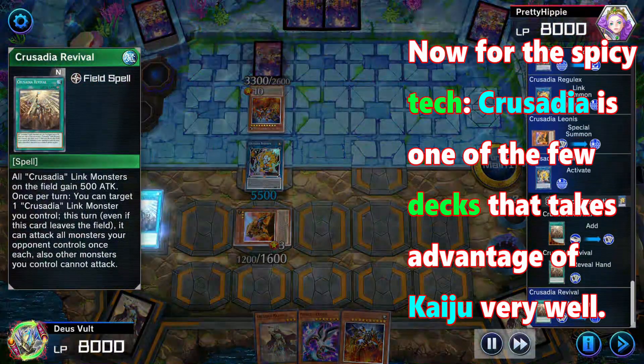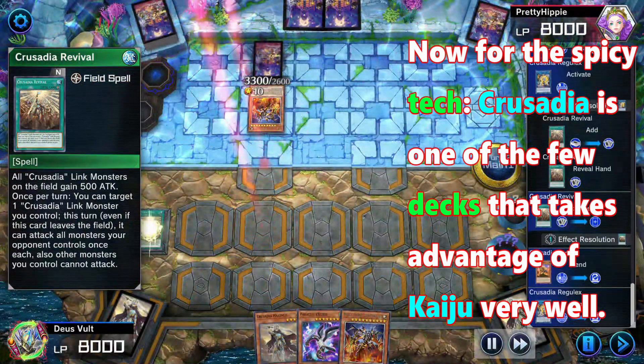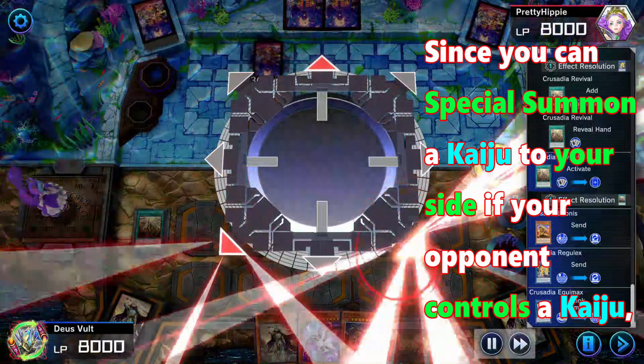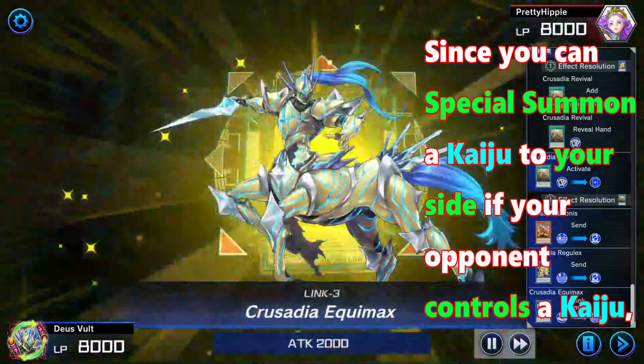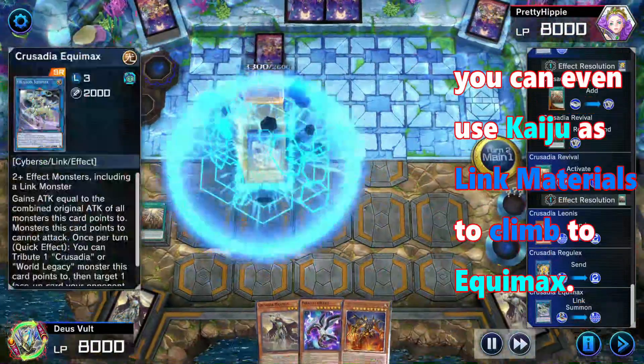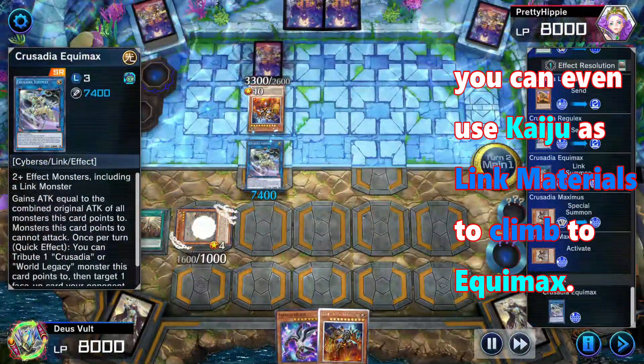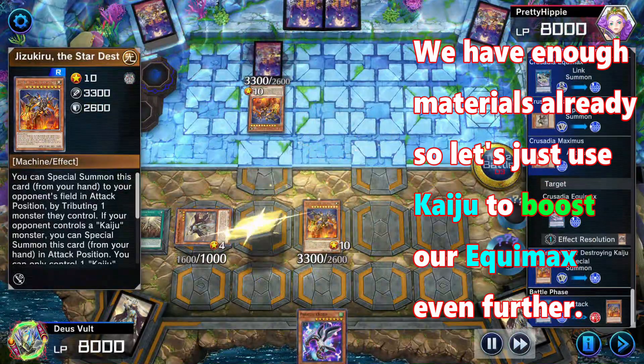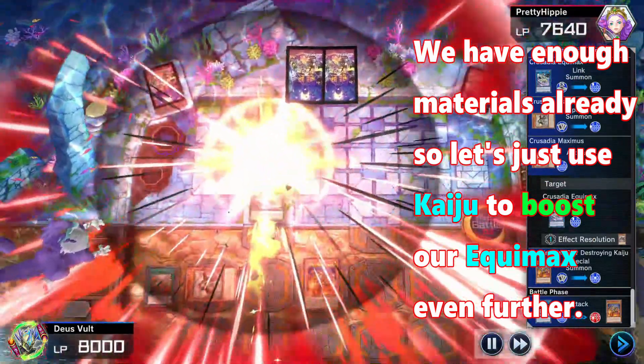Now for the spicy tech: Crusade Dia is one of the few decks that takes advantage of Kaiju very well. Since you can special summon a Kaiju to your side if your opponent controls a Kaiju, you can even use Kaiju as Link materials to climb to Equimax. We have enough materials already so let's just use Kaiju to boost our Equimax even further.